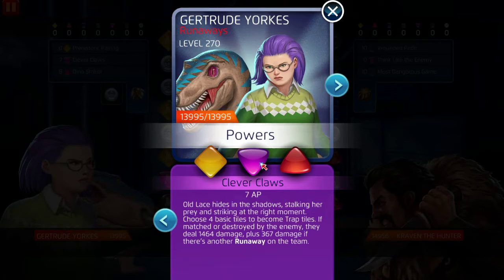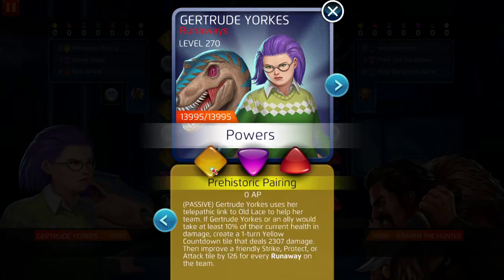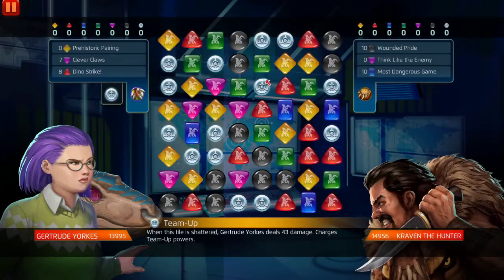If those Clever Claws trap tiles are matched or destroyed by the enemy, they deal 1,464 damage, plus 367 bonus damage if there's another Runaway on the team. We're just going to get the base 1,464 damage. We'll be gunning for red — purple is just there if we happen to match it. The main combo I want to get off is popping Dino Strike twice for 16 red AP, putting six strike tiles on the board, letting Craven debuff them to activate Prehistoric Pairing, and dealing 2,307 damage hopefully every turn.